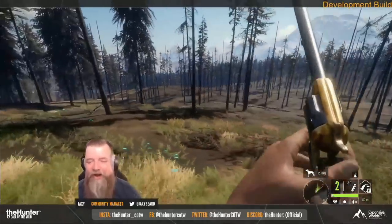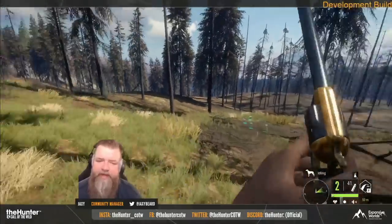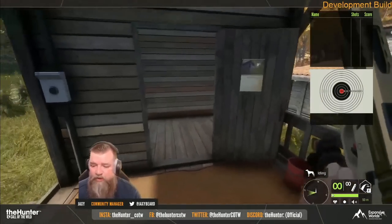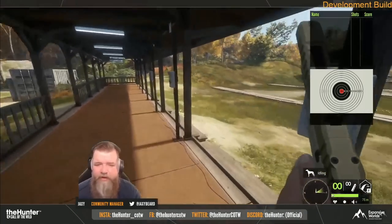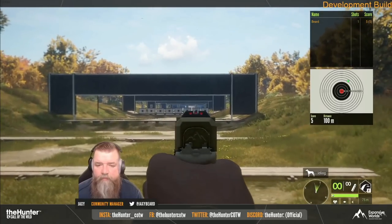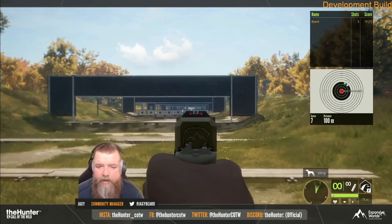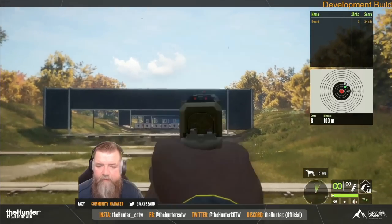As you can see, the 45 Colt still doesn't have the power you would expect it to, which is very disappointing. It does look really nice and I love the animations on this handgun — it's just so disappointing that the 45 Colt didn't get some type of buff to make it more like its real-life counterpart. It is a little disappointing that the 10 millimeter isn't going to have the amount of power I would have wanted, but I do think both of these handguns will get quite a bit of use.